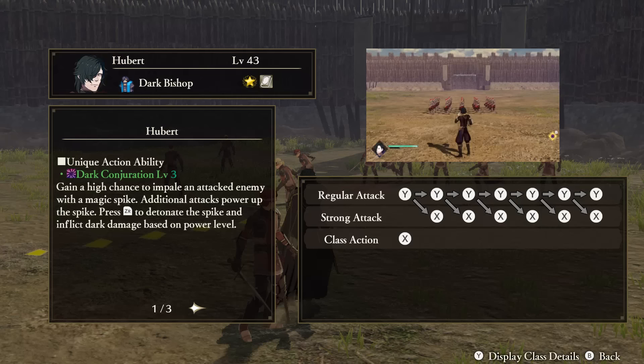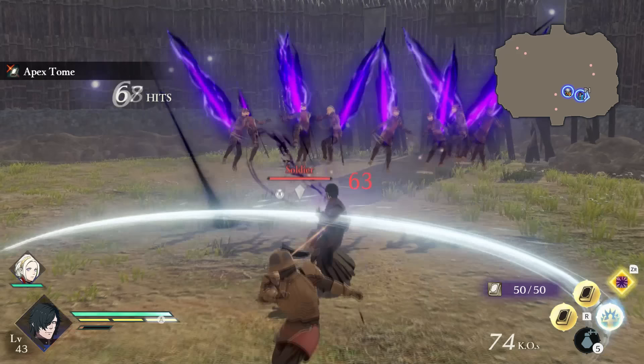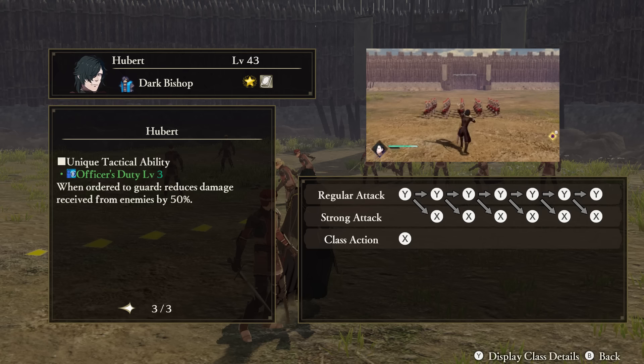Hubert — Unique Action: Dark Conjuration. Hubert's attacks may impale enemies with a dark magic spike. Follow-up attacks from him will power this up, and when you're ready, you can use the Unique Action button to detonate them, dealing dark damage. Support Ability: Perception. Keeps the stun gauge on enemies available for longer when it appears. Tactical Ability: Officer's Duty. When ordered to defend, Hubert will take 50% less damage.